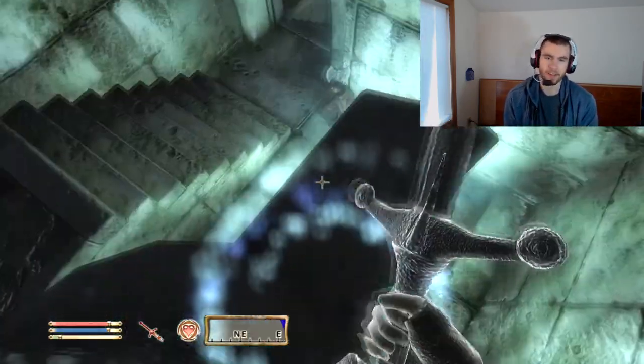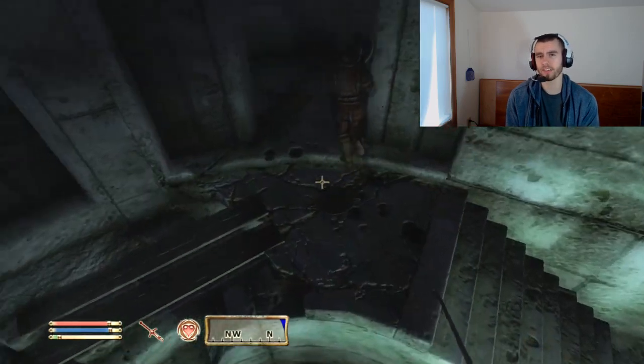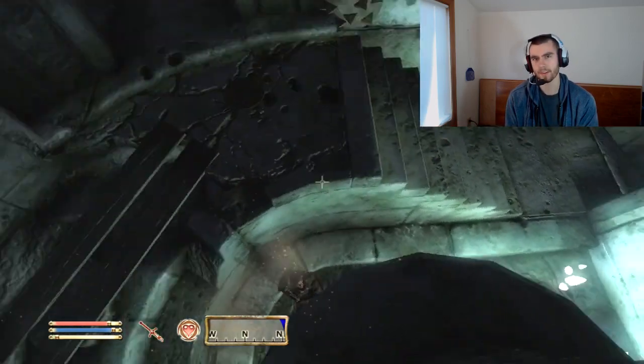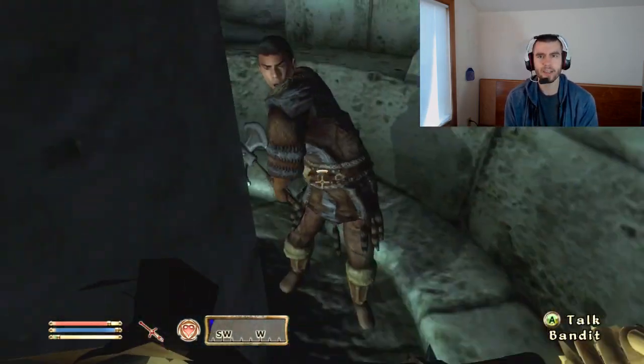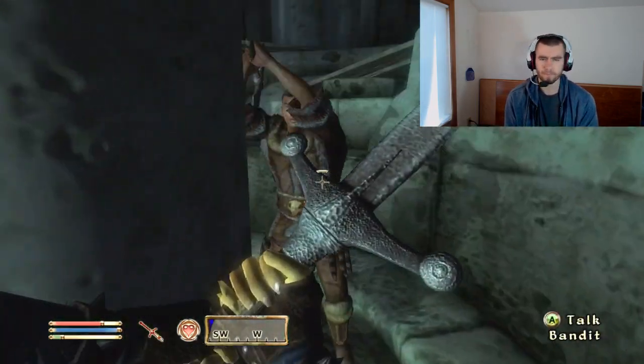Unless you have a mod that allows you to disenchant Umbra, in which case you should always disenchant Umbra because Soul Trap is... So, Claymores — they're two-handed swords that have long range.